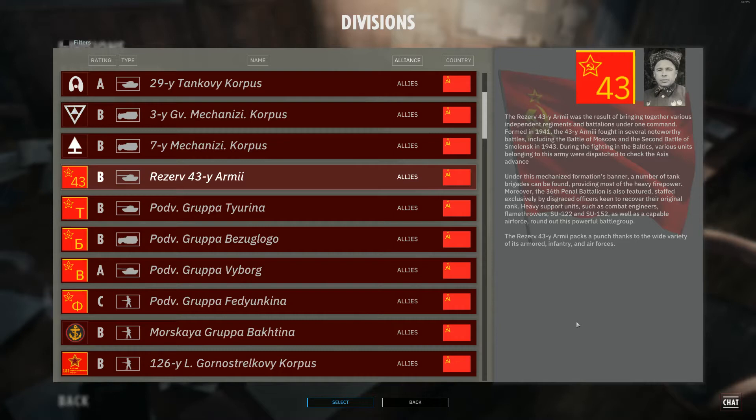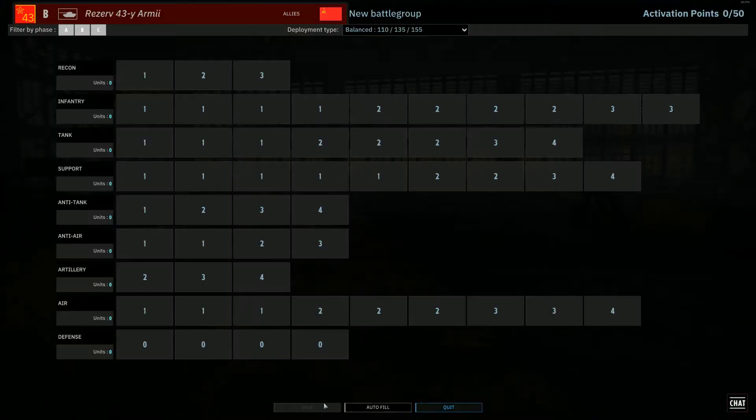It's a mechanized division, so it's a B-number division. Tank brigades can be found here, along with the 36th Penal Division Battalion — perfect for heavy support. Support units include combat engineers, flamethrowers, SU-122, SU-152, as well as a capable layered force.